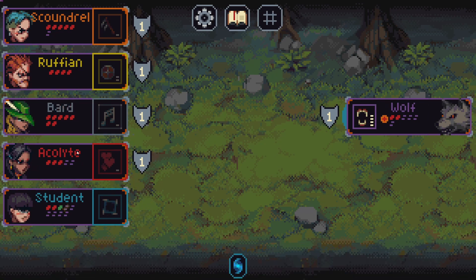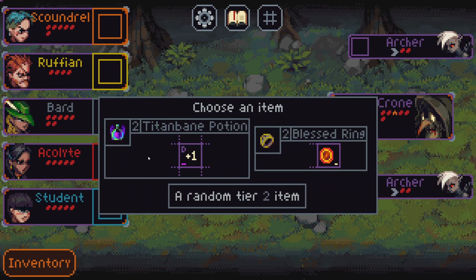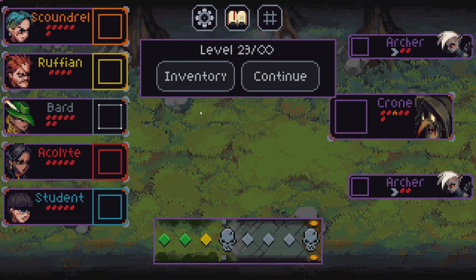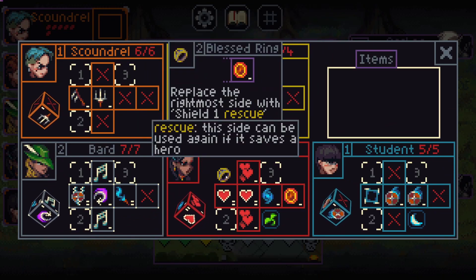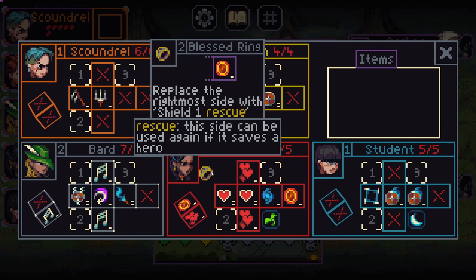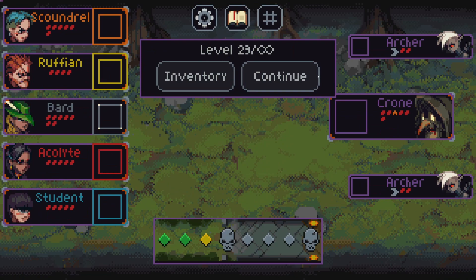I don't know — maybe if we heal him enough he'll run away. Yeah, that happened. Let's get our first item — bless rank for sure. Since we don't have anything on the last side, I think bless rank on the acolyte wouldn't be bad. Yeah, let's go.